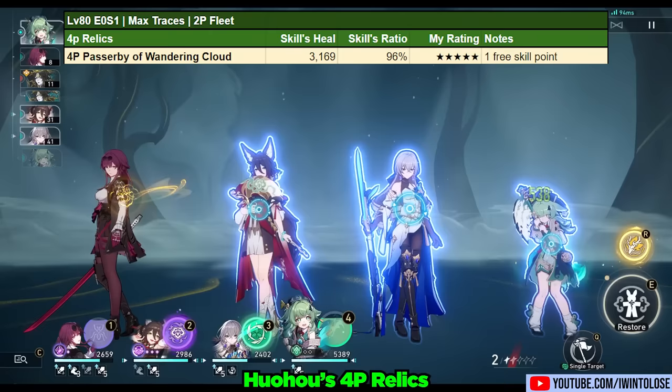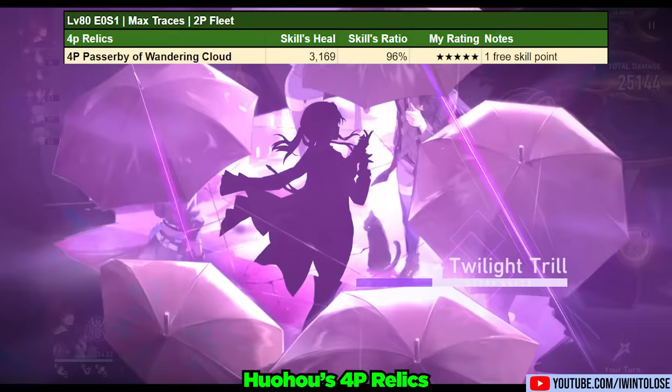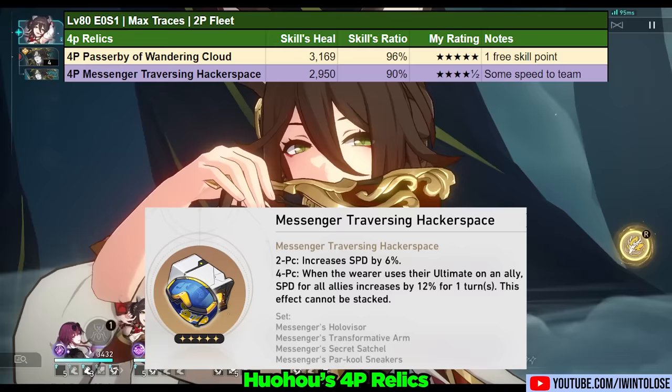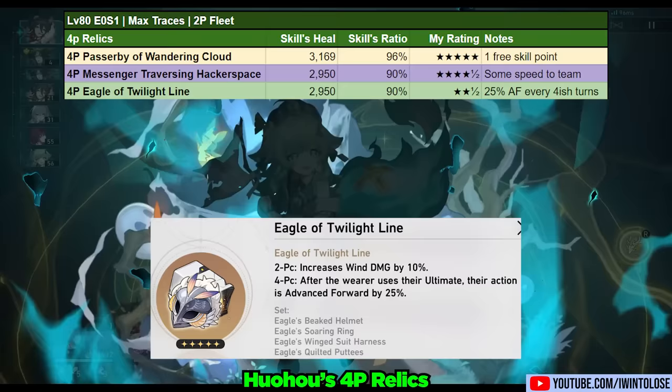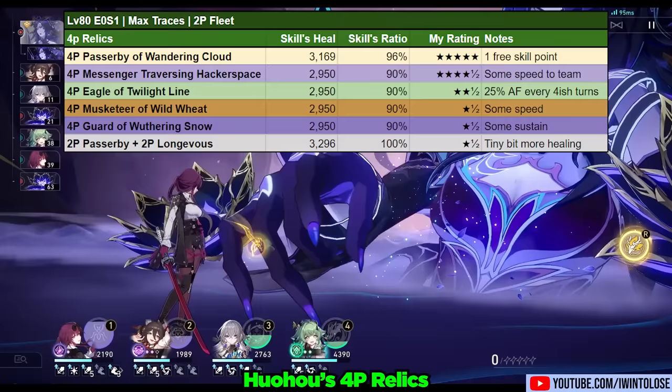As for her relics, for 4-piece sets, I recommend the Passerby of Wandering Cloud. Because Huohuo does enjoy using her skill on her first turn, this will help you maintain the proper amount of skill points needed for the first rotation. A close second place option is the Messenger Traversing Hackerspace, which provides Huohuo with speed and buffs the team speed when you use her ultimate. The 4-piece Eagle of Twilight Line is an option as well, but since Huohuo only ultimates once every 4 turns typically, it's not quite as impactful as it can be for some other characters. Personally, I don't recommend any other 4-piece relic options, but here is a chart with some other options.